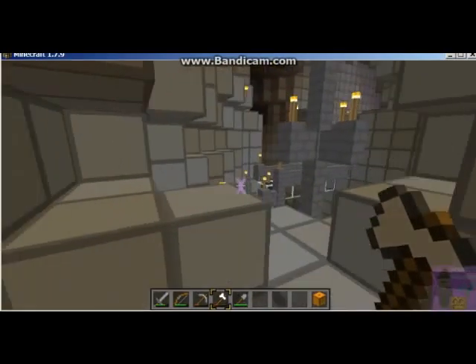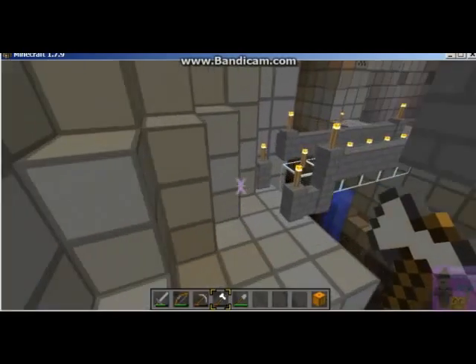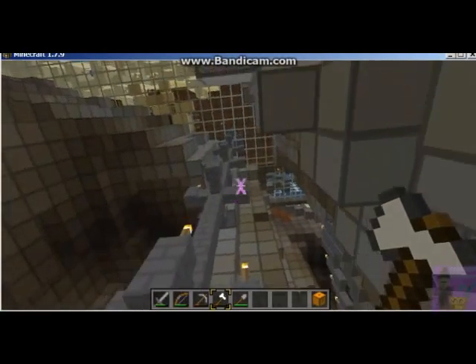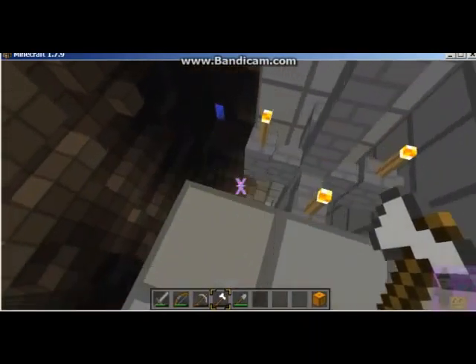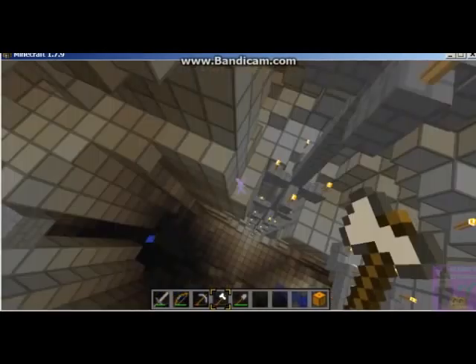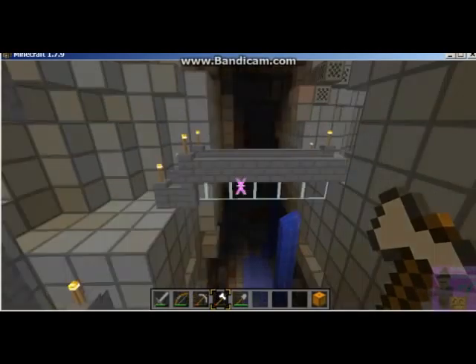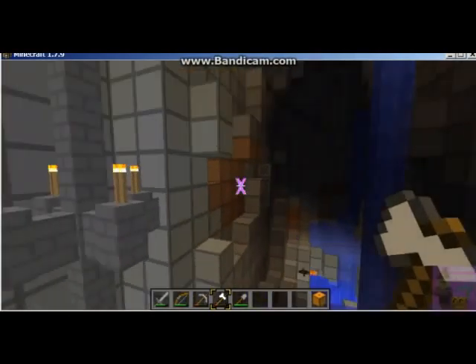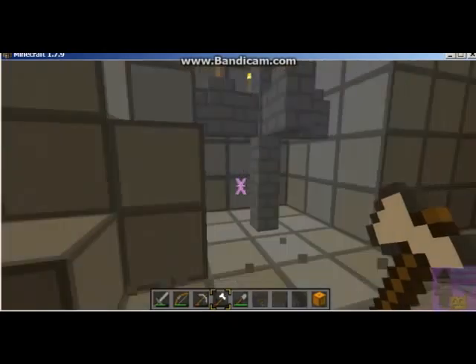Here's where two ravines intersect, and I built a light fixture that goes all the way down to the bottom of a really deep ravine. That's where I've been scrounging around and finding gold and things. I can't wait to start doing some stuff with redstone — it'll be very remedial stuff, but I would like to see what I can do. I'm not going to pretend I understand any of it, but I'll just see what I can do.